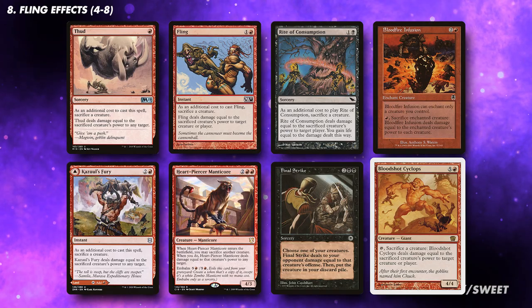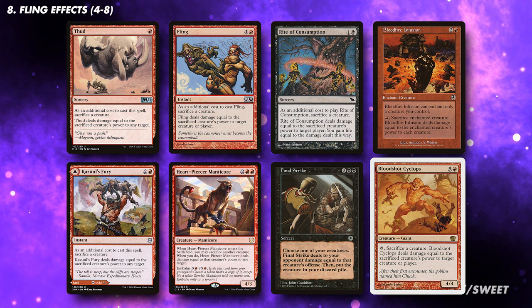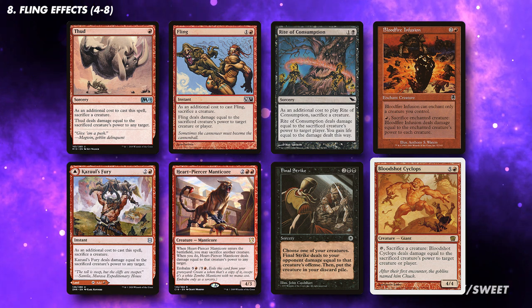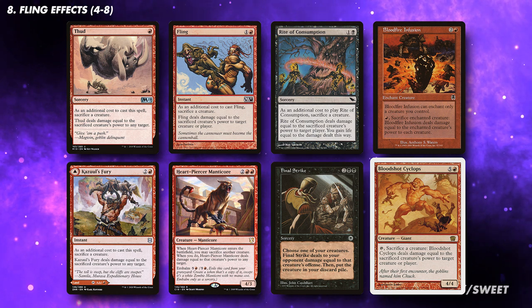We want to run a number of fling effects in the deck. The dream is that we can kill two opponents at the same time, as fling effects will deal damage to one opponent, while Jury deals damage to the other. I would want to run between 4 and 8 of these effects, but you can run less if the effects you are running are repeatable.